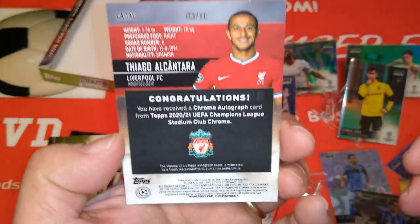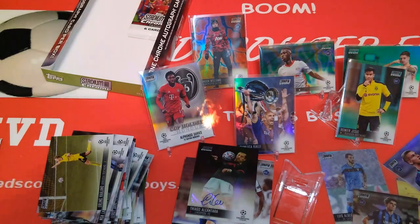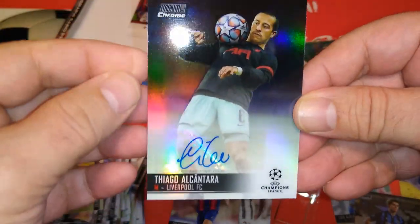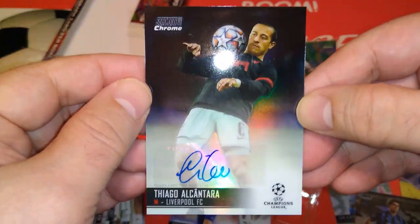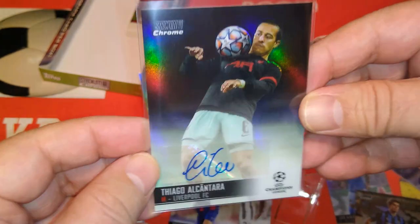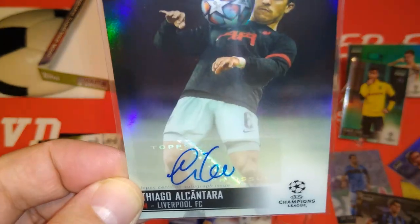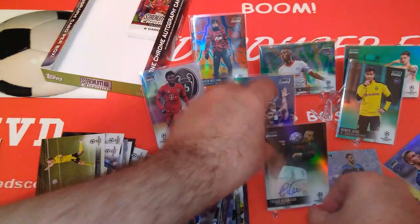Thiago Alcantara autograph for the Reds — 3 out of 10! Hot Hands, baby! Get in! What a hit — 3 out of 10, Thiago Alcantara! Now that is worth the box. How can you beat a personal collection hit? You can't beat a personal collection hit — and it's only 3 out of 10! I'm lost! That's it — might as well not open the last packet!